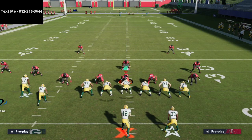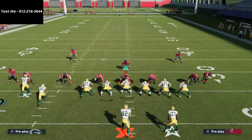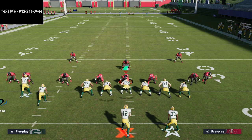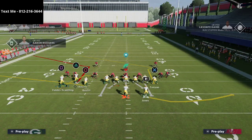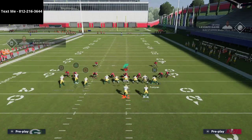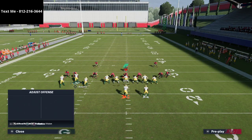This setup is similar to a Trips Tight End setup that we've also talked about on the channel. It's a really good play to complement things like PA Boot Over, Curl Flat Corner, and some of those other plays we talk about. Really what we're trying to do is clear some space.